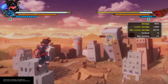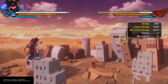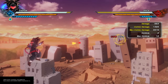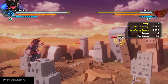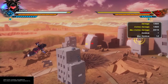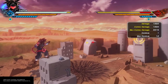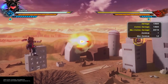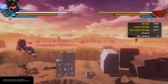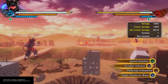Another stamina attack is Super Explosive Wave — it sends the opponent flying, so if you hit them with it, it gives you distance so you can go into your zoning phase. The Super Soul that gives you all 10 bars combined with the right QQ Bang unfortunately only gives you that one powerful Ki blast. But the one where they fire out a whole barrage — that's the best one, especially for zoning without using any of your meter.